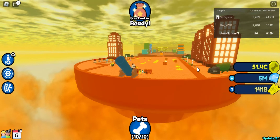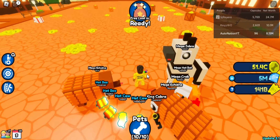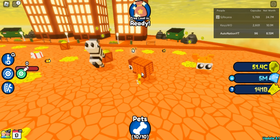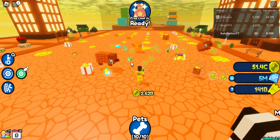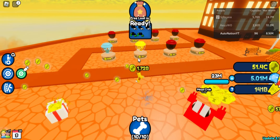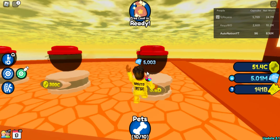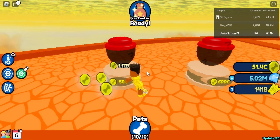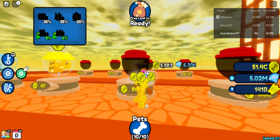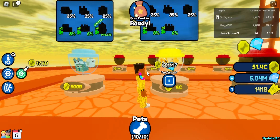Oh my god, it IS a sky city — Jesus Christ! It looks pretty nice, not gonna lie. Let's get our pet and start destroying things so we can start getting some coins. We got brand new pets — there's one coming next week. We also got these eggs: a normal egg and a golden egg.